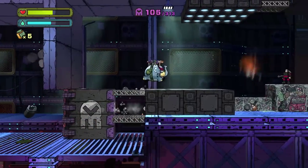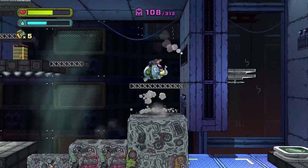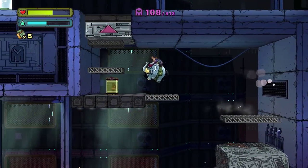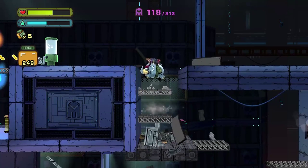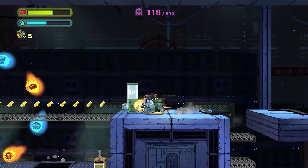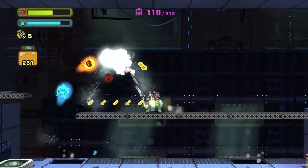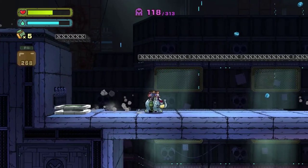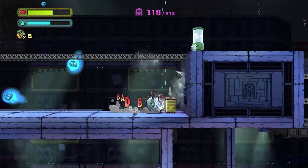Make sure you don't smash these platforms, because you've got to get up here to get the civilian. Uppercut, and then we just need to go to the left. The right there is just the normal path for the level if you had smashed all those and needed to get up there still. Civilian.